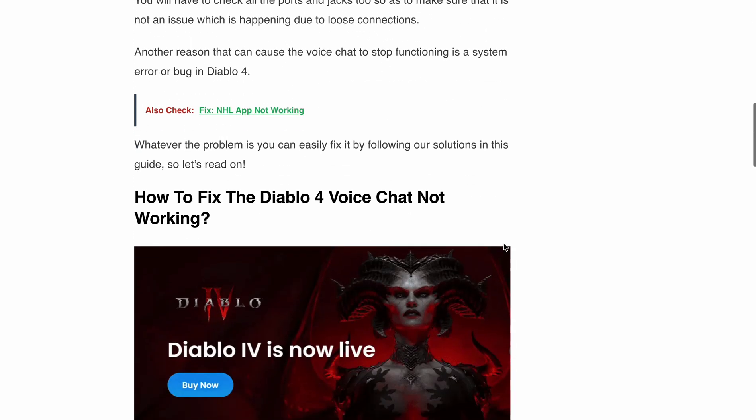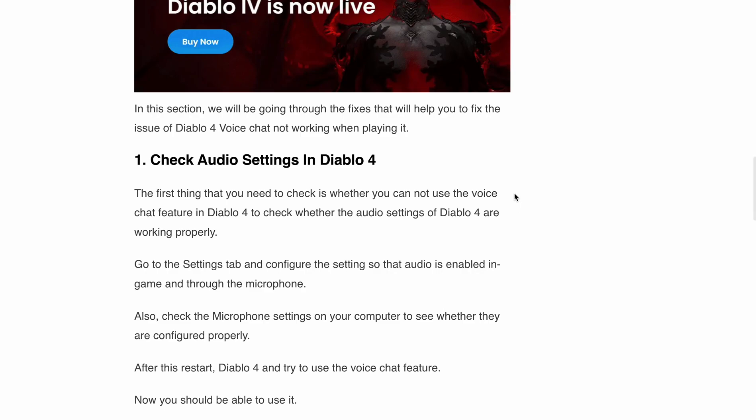First, check audio settings in Diablo 4. Ensure that the audio settings are properly configured. Head over to the settings tab and make sure the audio feature is enabled both in-game and through your microphone. Additionally, take a quick look at your computer's microphone settings to confirm they are set up correctly. Once you have done this, restart Diablo 4 and test the voice chat feature. With any luck, it should be up and running smoothly.